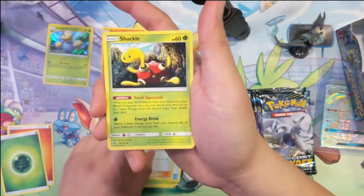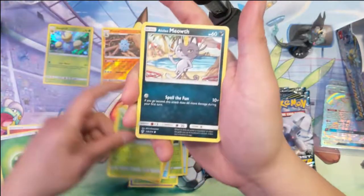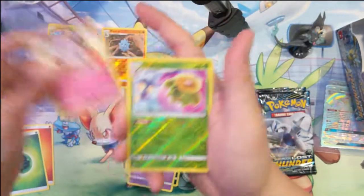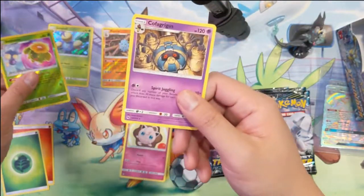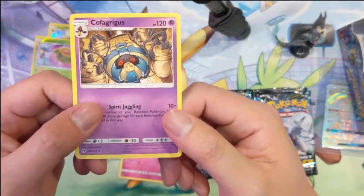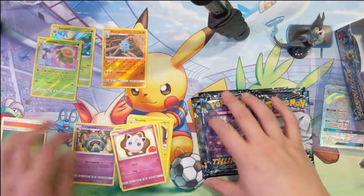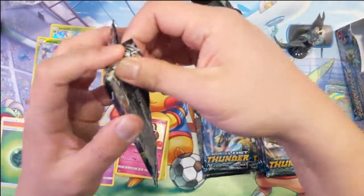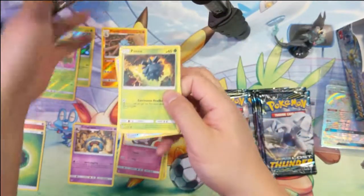Alright, Whitney, Shuckle, Spell Tag, Stunfisk, Chikorita, Alola Meowth, Unmask, Jigglypuff. Oh man, alright, we're doing good. Skip Bloom, and Copperajah — yeah, that guy's name is hard to pronounce. Alright, Reverse Skip Bloom, and the Hollow Jump Bluff. Very strong start to the box.